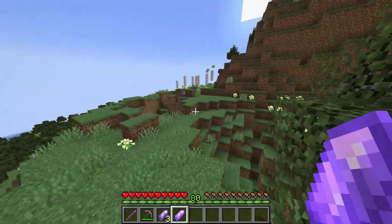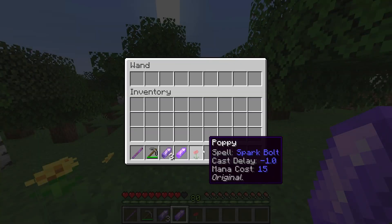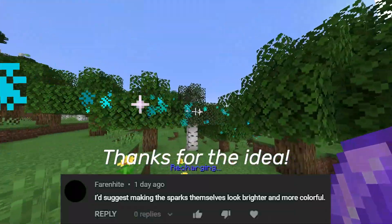Let's see if we can get ourselves a reusable spell real quick. Poppies! These will cast a spark bolt. And the graphics for the bolt have been upgraded too. Look at that.